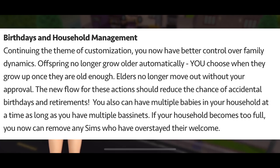With this update, you have better control over family dynamics. Children and offspring no longer grow older automatically — you can choose when they grow up, which is fantastic. Elders no longer move out without your approval. It will reduce the chance of accidental birthdays and retirements. You can also have multiple babies in your household at the same time, as long as you've got multiple bassinets. And if your household becomes too full, you can remove any Sims who have overstayed their welcome.